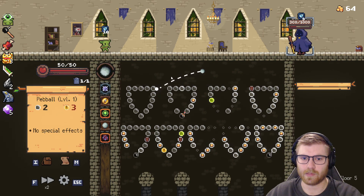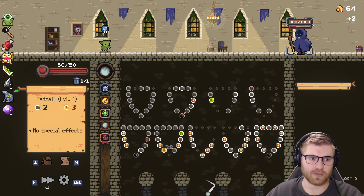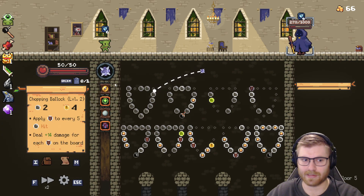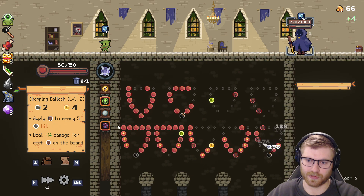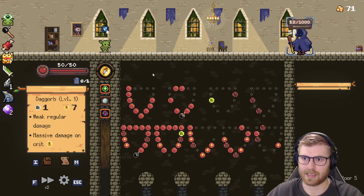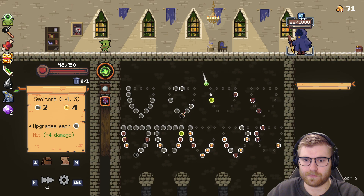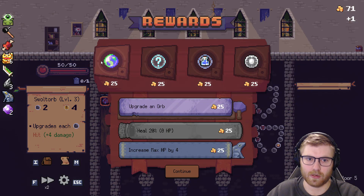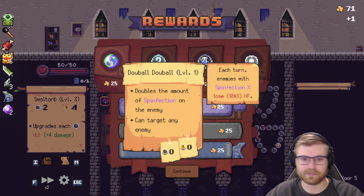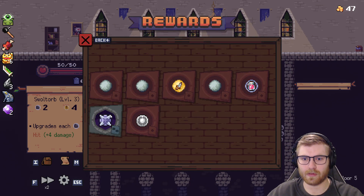Minus 50, get a special relic. What is this special relic? Screw it, dude — let's do it. Steal one health from the selected enemy for every five hits — it's not that bad, especially now that we can upgrade our max HP. I think that was a good idea. Embrace the energy — upgrade all pebbles, or remove an orb. I think we remove an orb. Trying not to play him as much as possible.